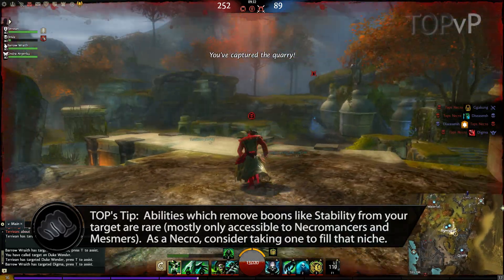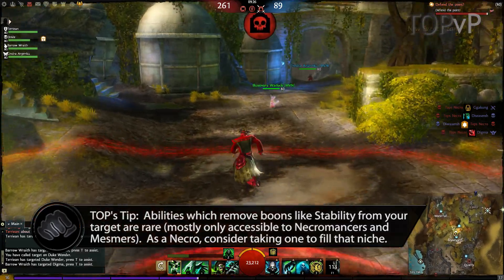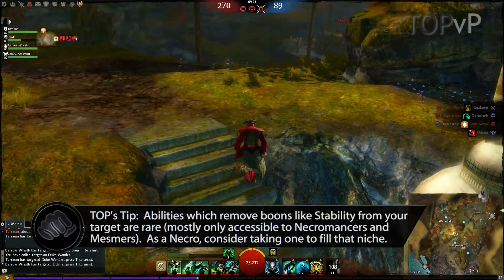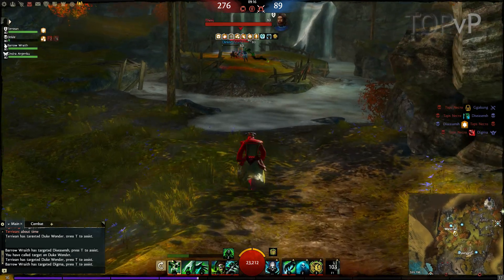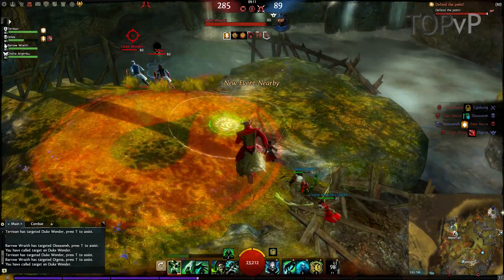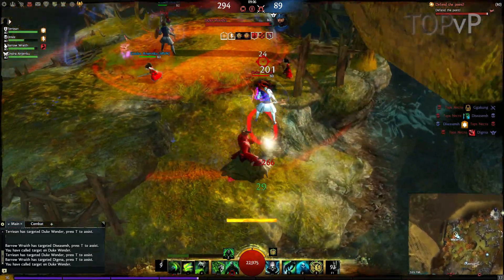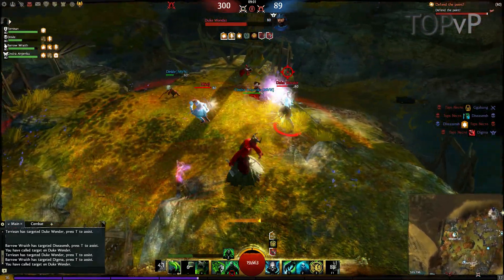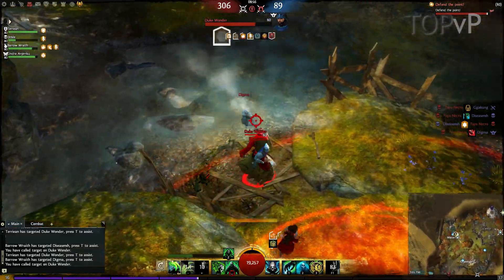The offhand abilities are pretty great too, with stability having moved to a boon instead of being unremovable — the boon removal from the focus is amazing. The dagger offhand also provides access to a long-duration weakness to help manage direct damage dealers, as well as a bit of condition transfer, which is probably one of the bigger weak points in this build. It doesn't have a lot of condition removal, but it seemed okay. A bit of group condition removal from teammates — like a shout warrior — will go a long way towards making this build competitive against heavy condition users; otherwise you want to avoid those matchups anyway.